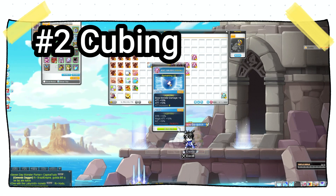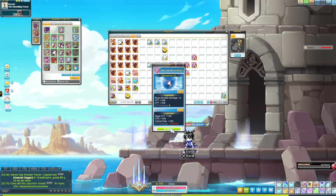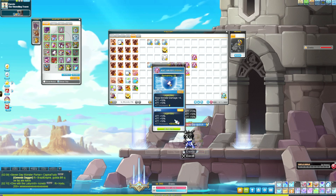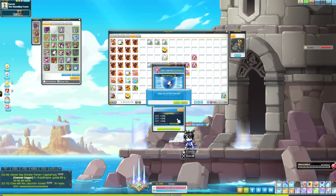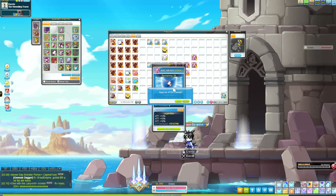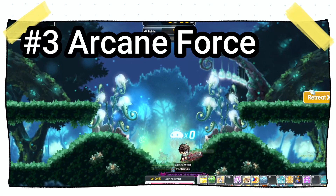Coming in at number two is cubing. Cubing isn't extremely expensive until you reach the late end-game stage when going for three lines and double primes. For the most part, cubing is relatively inexpensive and you shouldn't worry about min-maxing it until you're at a very end-game point.